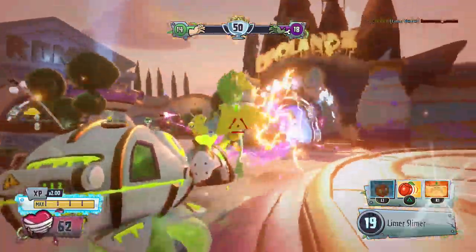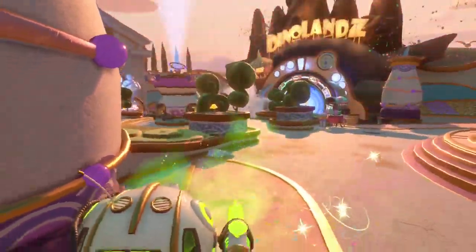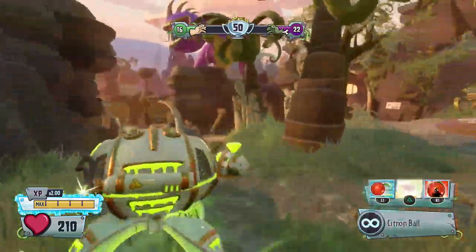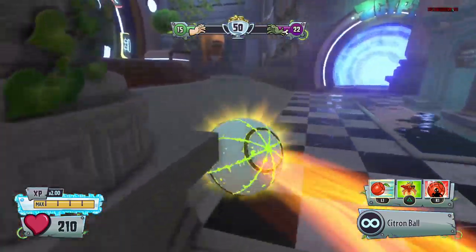I need to try to stun them because they're going to hurt me a lot. The poison damage might do the job. He just out close-ranged me though — I had low health and that was a tough situation. The Toxic damage really helps out with Toxic Citron even if he's doing less primary weapon damage. We can still take down characters with the toxic effect as long as we keep it on them.